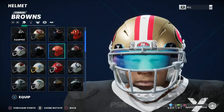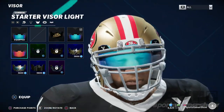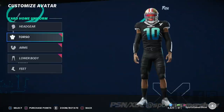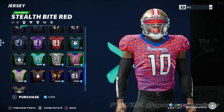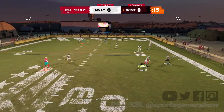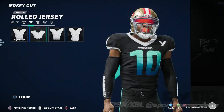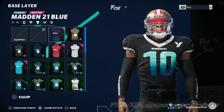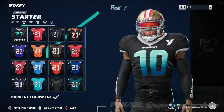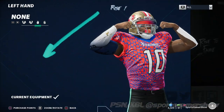EA chose to place its focus not on franchise, but on a new mode called The Yard. Right away when playing this mode, I felt like this was EA's way of creating their version of NBA 2K's My Career mode, in which you can create an individual player, customize him with new gear, assign abilities, and compete in 6-on-6 football games under rules similar to NFL Street or NFL Blitz. The Avatar Creator Suite is not very deep, so don't expect NBA 2K levels of customization here. It is a nice distraction for those looking for a change of pace, but it's not something sim gamers would or should invest in.